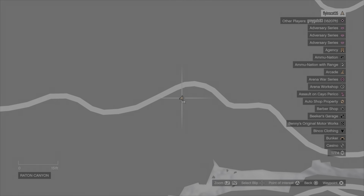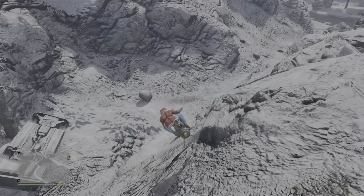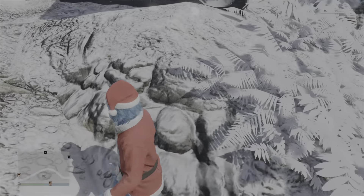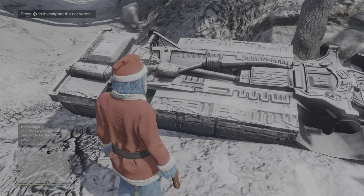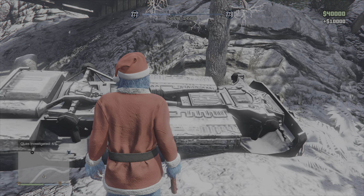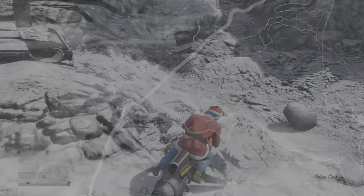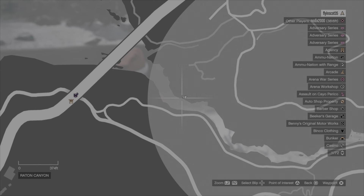Moving on to the next location, it is at this point here. This one is an actual vehicle that has rolled off the road underneath the bridge. Walking up to it you will get the prompt to press right on the d-pad to investigate the car wreck. Again once you've done that you can press right on the d-pad to exit, and we can then move on to the final clue.